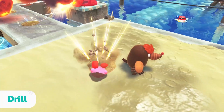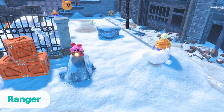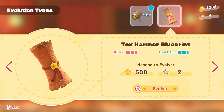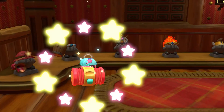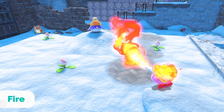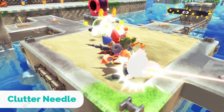New copy abilities are incoming! Dive and dig with Drill, or give enemies a star-studded surprise with Ranger. Find blueprints hidden within stages and you can evolve copy abilities — hit harder, farther, and faster. You'll even get different hats. Looking sharp, Kirby.